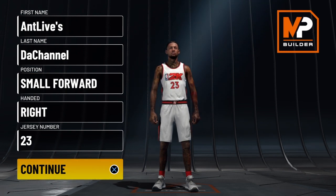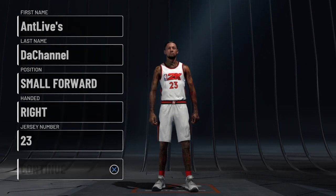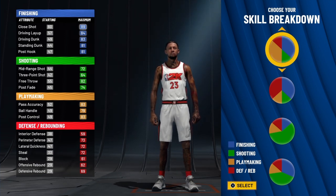This is LeBron James' first ever Facilitating Finisher exact build, and you're only going to find it here at Ant Lives The Channel — YouTube first. That's two in two days. Now for the skill breakdown, we're going to go with a playmaking half, finishing 1-8 defense, and 1-8 shooting pie chart.